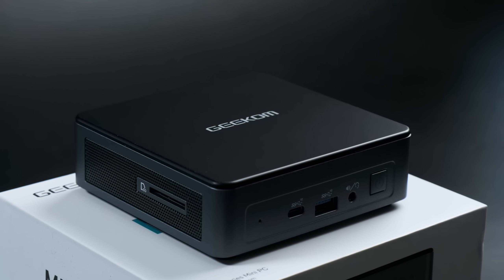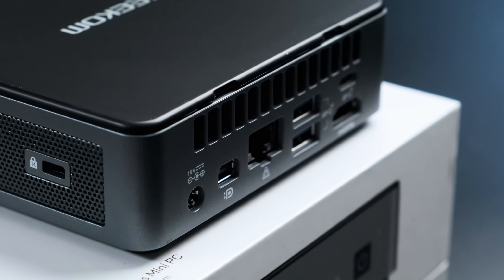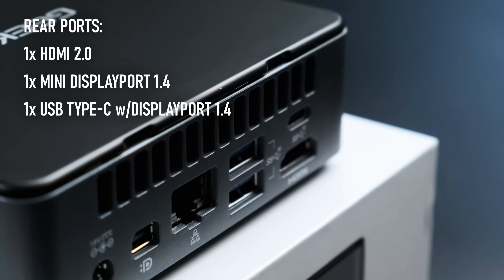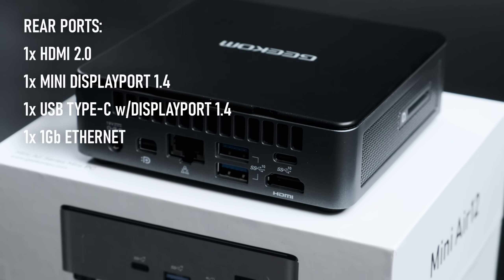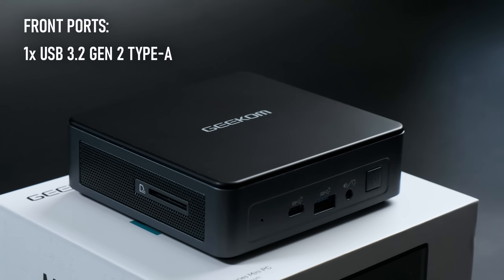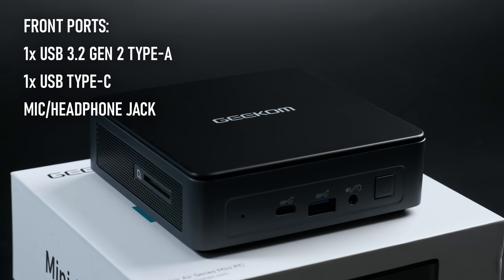This is a pretty standard looking NUC-style unit with an absolutely tiny footprint, and yet still has a decent range of ports. Round the back there are three total display outputs in the form of an HDMI 2, Mini DisplayPort 1.4 and a USB-C port with display out. There's an ethernet jack for networking, and for data we have two USB 3.2 Gen 2 ports.